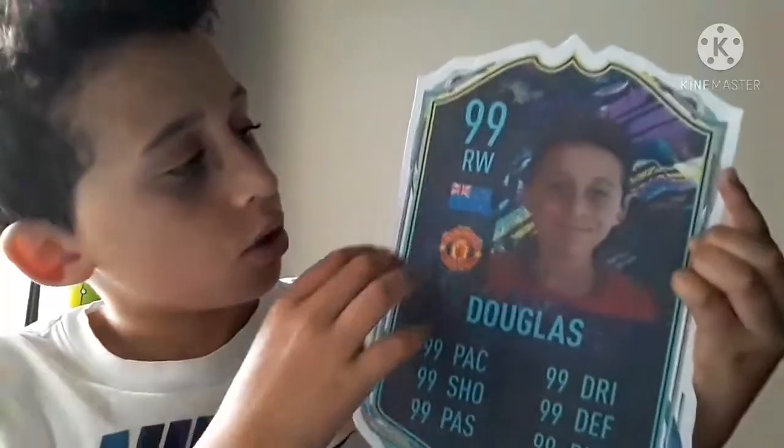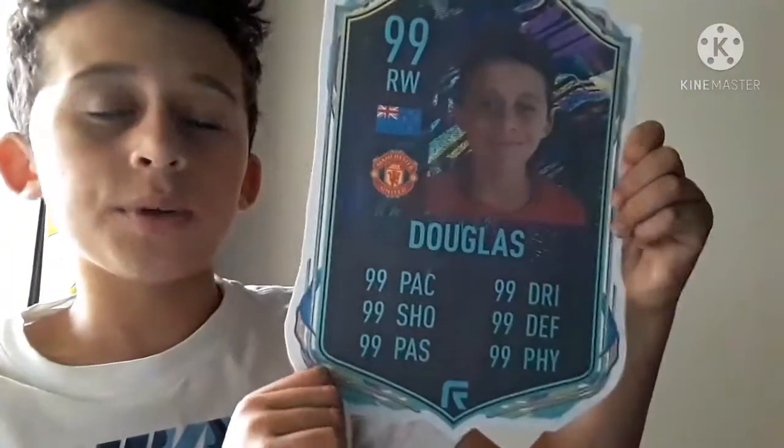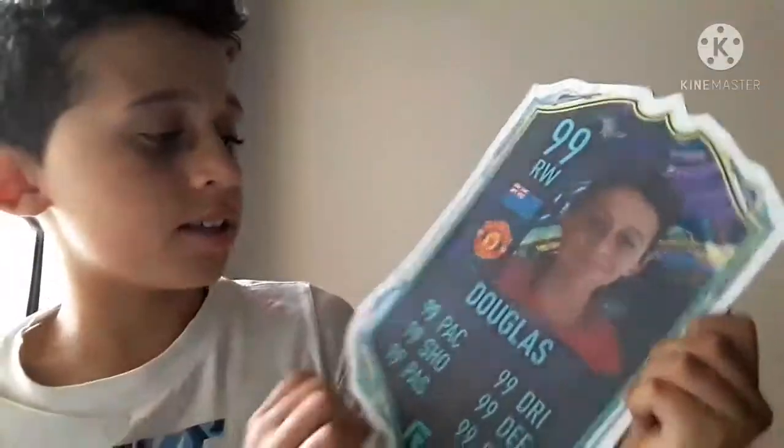So next up we have the second card which has got a future stars background on it. I really like this card, I love the outside of it. It's got a really clean finish in my opinion and it's again 99 right wing. All stats 99, Man United.